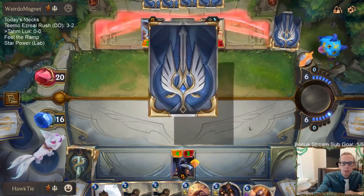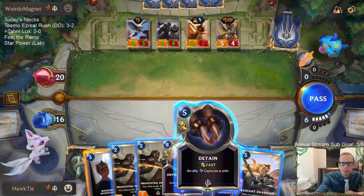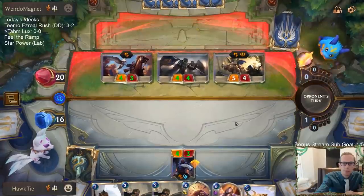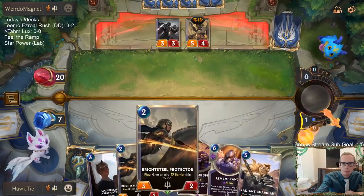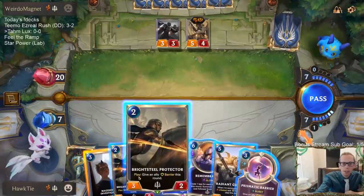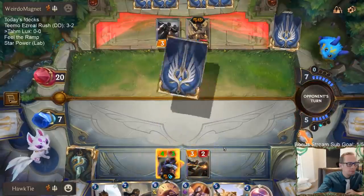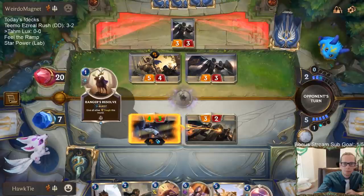Both attacking and blocking, we can just kill stuff all the time. Detain costs five mana. Let's take that — that attacks for the most. I do kind of need to get Radiant Guardian in play. I need to play Bright Steel Protector, attack, they block, it trades, and then I play Radiant Guardian. That's a good Ranger's Resolve.